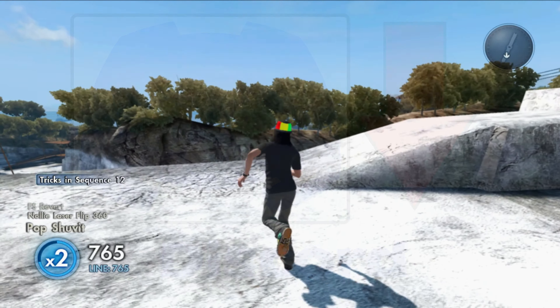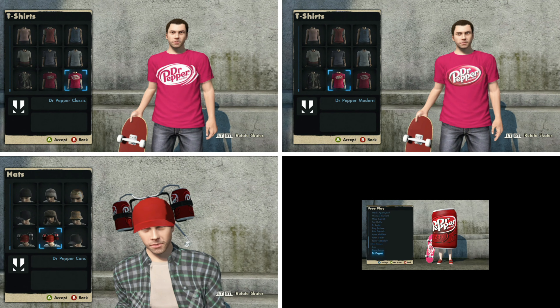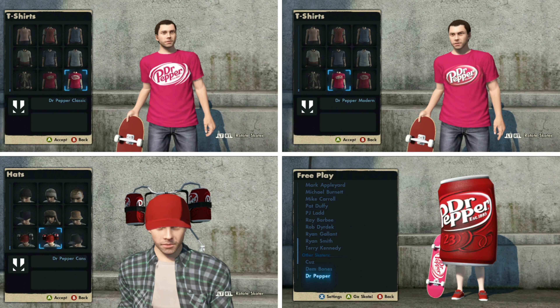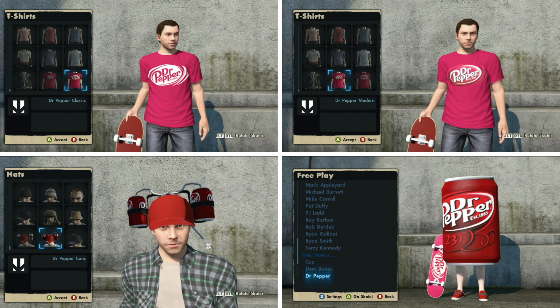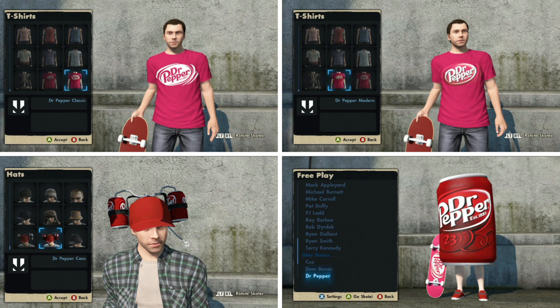That being said, let's get right into this game save. This game save comes with all the Dr Pepper stuff, including the two shirts, the hat, and the Dr Pepper can man, which you can find in the t-shirts, hats, and free play sections of the game.